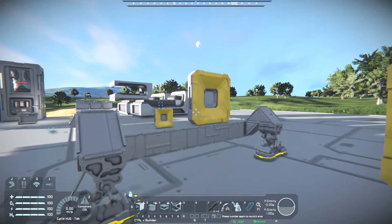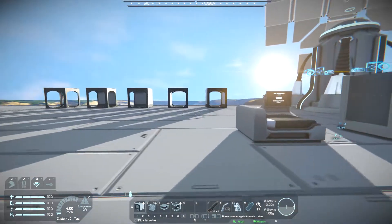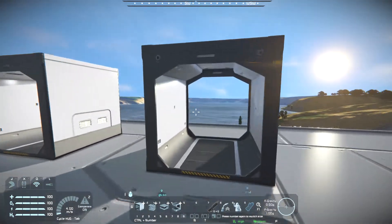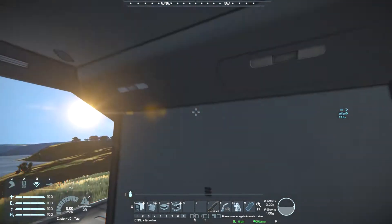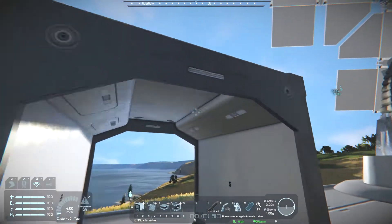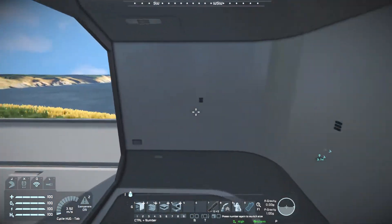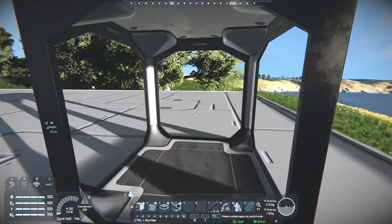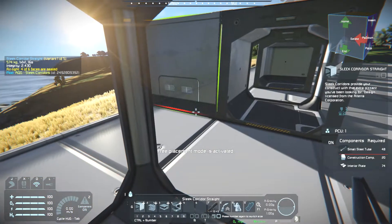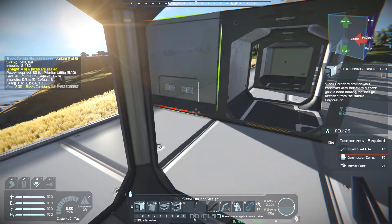Let's move on to the next one, which shouldn't take us too long because it's just passages. So here are the Sleek Corridors — it does look pretty nice. You've got the basic straight one, you've got the straight one with a light so you can light up the passageways. You can see this one doesn't have anything there, but this one does — that's where the lights are. Then you've got your basic corner one, the T junction, and cross section — Corridor X, Corridor T, Corner, Straight Light, and normal Straight.